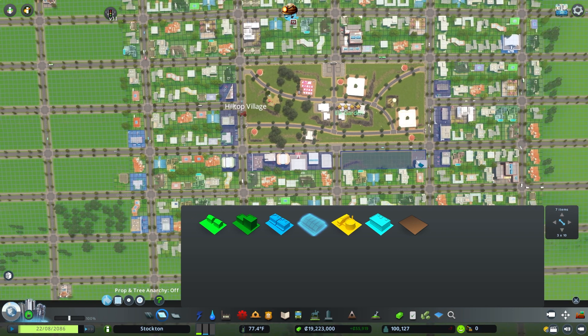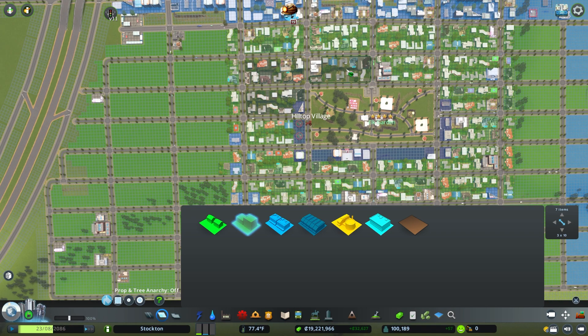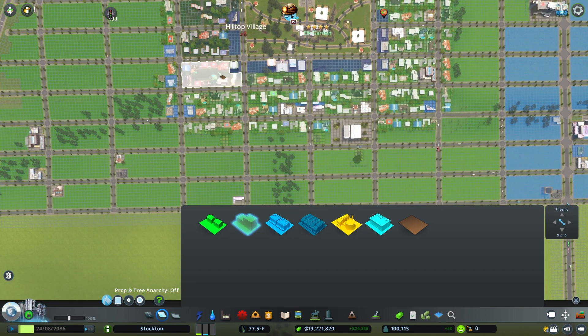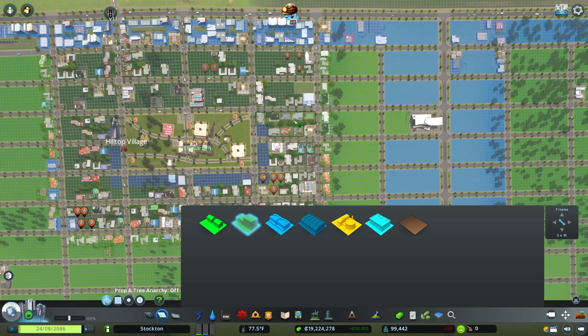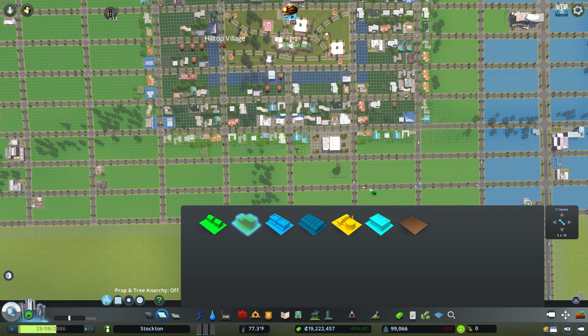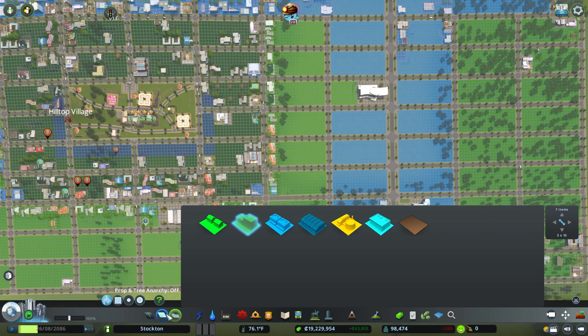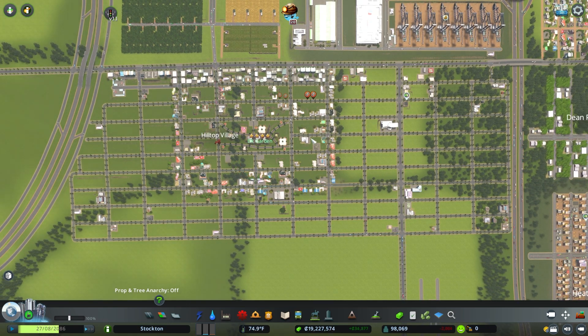It'll take a very significant amount of time for this much zoning to fill in, but this is all about getting it started. What I'm doing here is going in and replacing the low density that I have here with high density. The stuff that's outside of this square-ish shape I'm going to leave as low density, because the whole point is just to have this interior part be high-density residential.